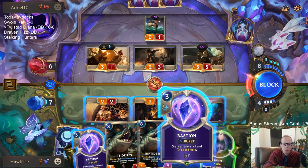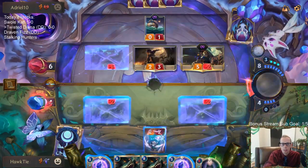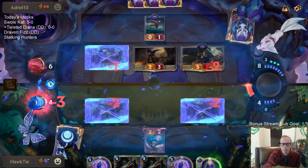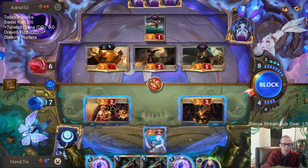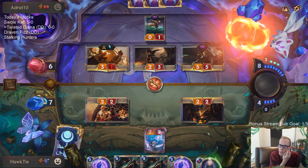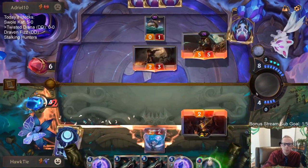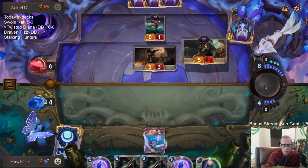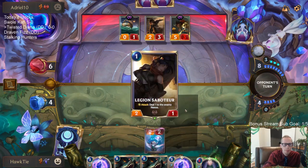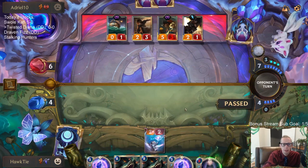I don't know how I'm doing damage to them for the Riptide Rex. I guess it's Sprayfin. Obviously, we can die to a whole lot of things. If I don't block this, going down to four is really risky, but I just don't see how we win if I don't keep Sprayfin alive. We've drawn all three Bastions and all three have done absolutely nothing. Twisted Fate was only at like four - it wasn't very close to leveling.